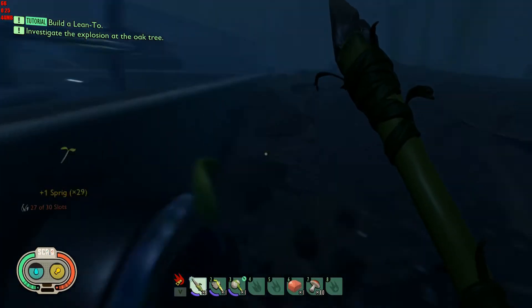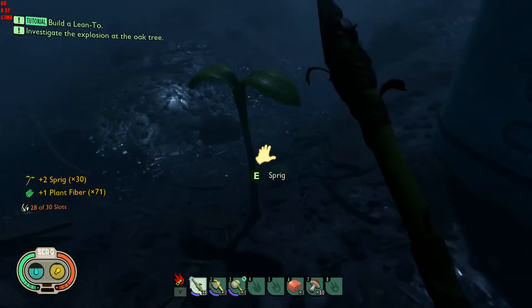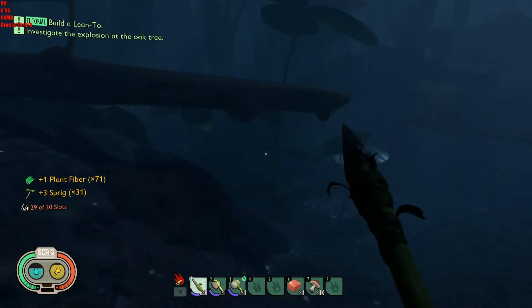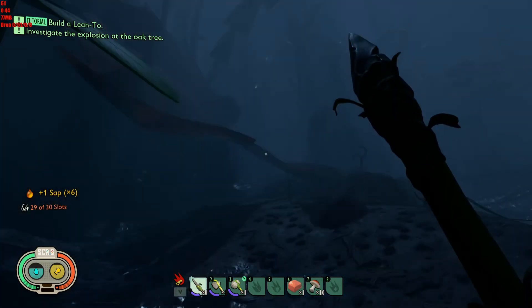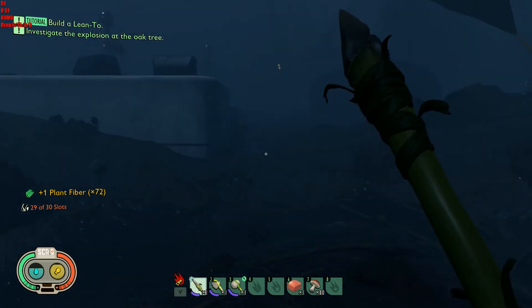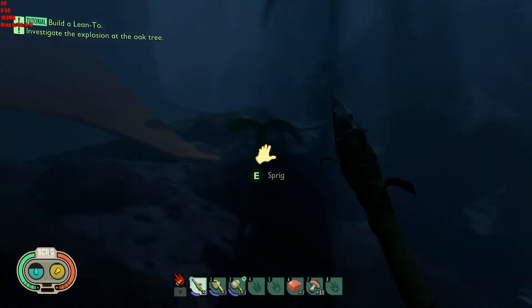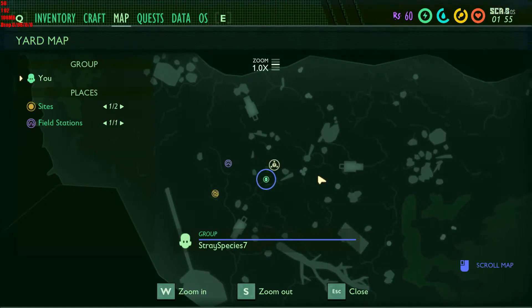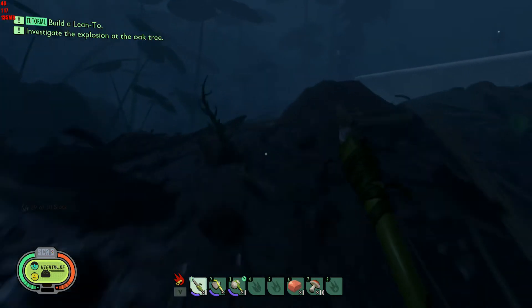All right, let's come down off of here. Now the quest thing wants us to build a lean-to. I'm not really sure where I want to do such a thing yet. Let me quickly have a look at my map. I really wish we could mark things like that, you know. All right, let's continue on.